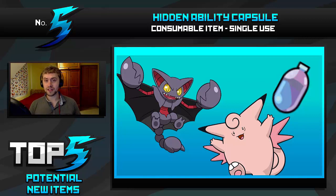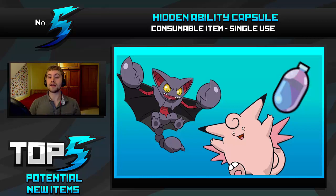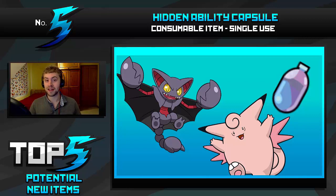For example, Gliscor can run Defog but only in Gen 3, and it can't get Poison Heal in Gen 3 because it's a hidden ability that comes later on, so you can't run Defog plus Poison Heal. Being able to get these sorts of combinations would be really cool. It frees up things like League Play and movesets a lot more as well. Same with Clefable — you can't run Unaware plus Softboiled, you have to run Moonlight or Wish, so these sorts of combinations would be really nice.